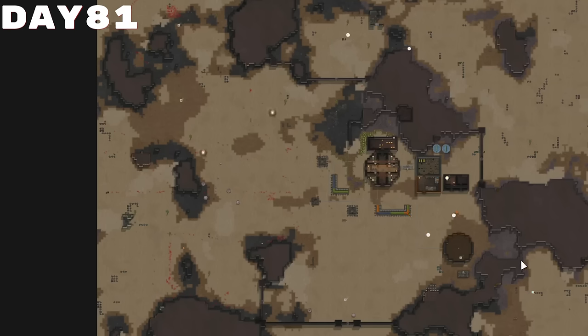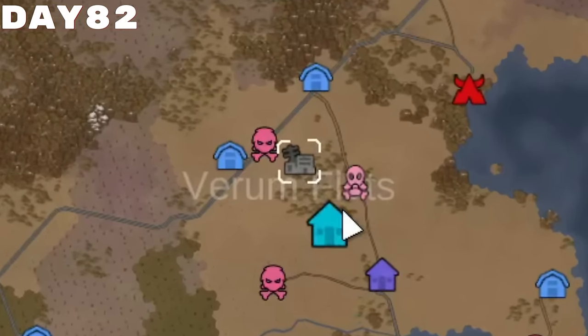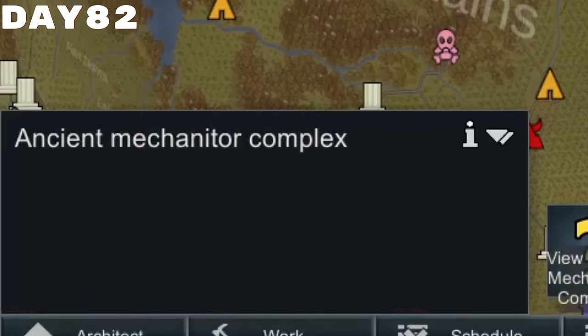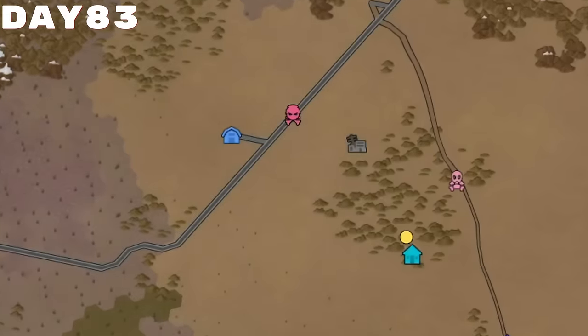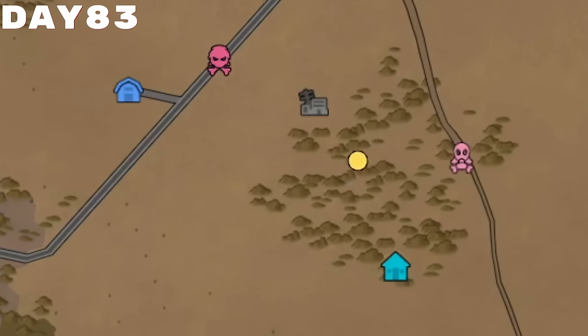All the walls that I have been building has led to this — this will ensure that raiders, unless they are sappers, will have to come from the left side, meaning it is essentially guaranteed that they will have to go through us and our gun turrets. Some time later, though, we ended up having an ancient complex, but this was no ordinary ancient complex.